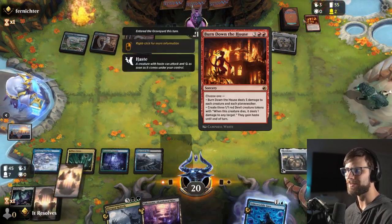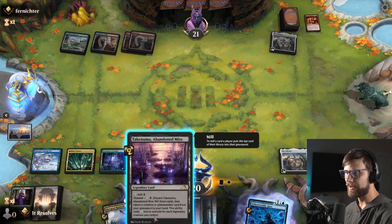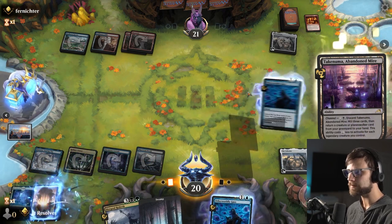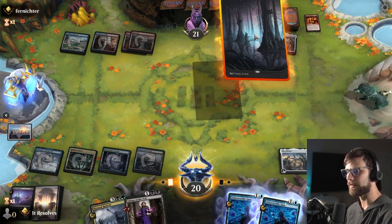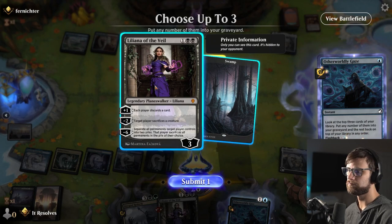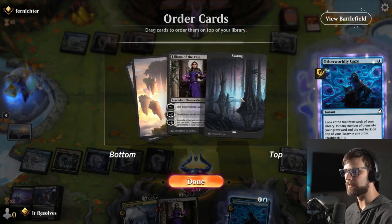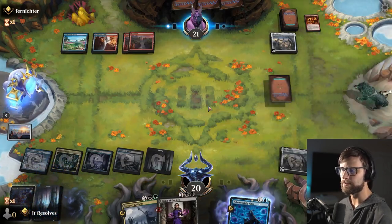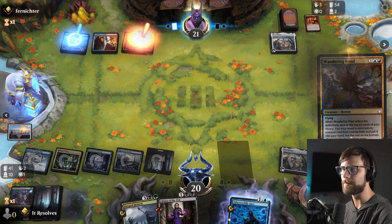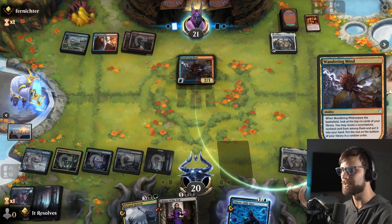They burned down the house solely to kill Lily — bold move. We just channel this out, which is a really easy way to get around quite a bit, and then we play a land and Otherworldly Gaze while they're basically tapped out. I kind of like all of these. We'll keep the Lily as a backup. Now we've got Toxeril in the graveyard and the Rebirth available — we just have to hope they can't exile and we're kind of fine.